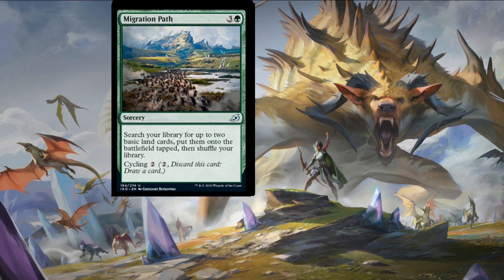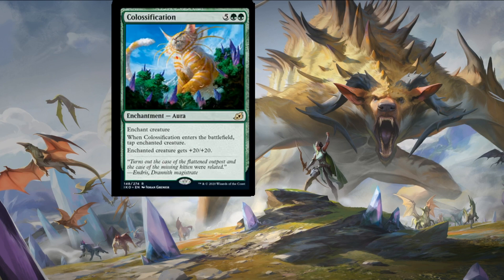Another example of potential power creep — this is Explosive Vegetation and then some. Get the ramp and then have that cycling option. Our first rare of the day — Colossification.